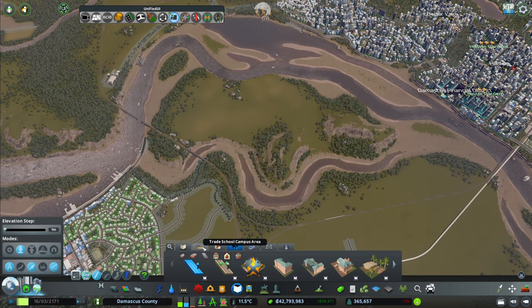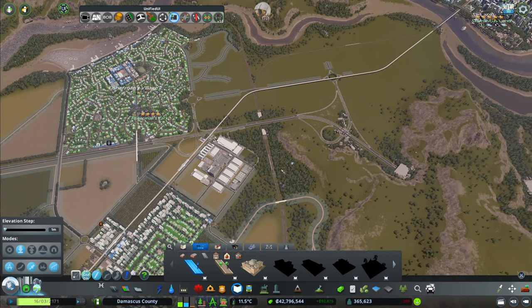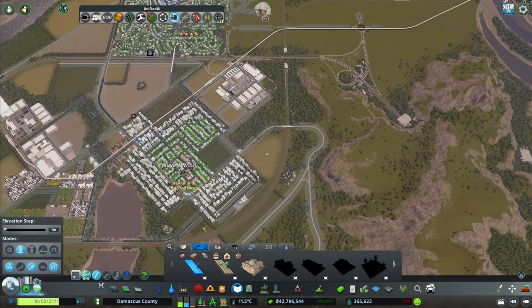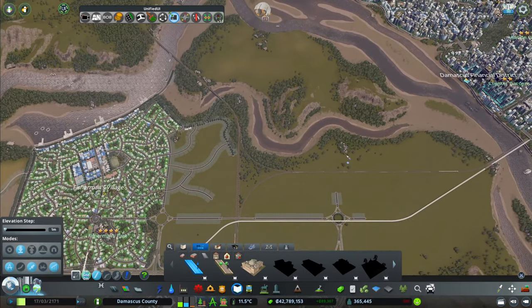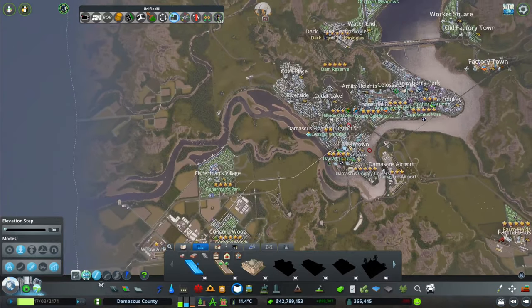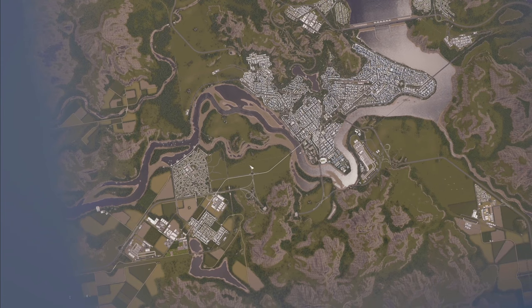I want to create a trade school campus area. Closer to this area we do have all the industrial buildings, some unique factories, and specialized skills needed there. If we look quickly at the map, this is still a central area. We can connect other public transportation options in here. We can potentially bring another metro line that grows in here and gets over here — maybe we connect on this one as well.